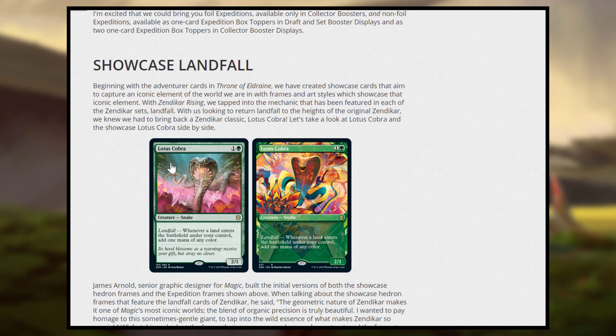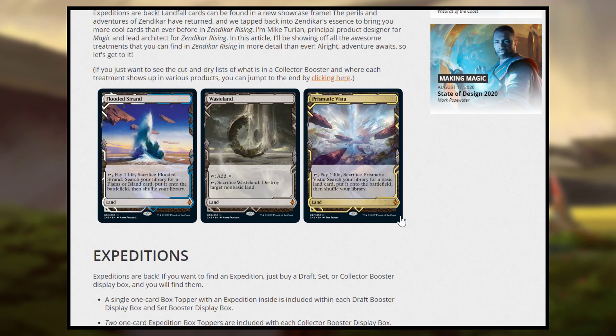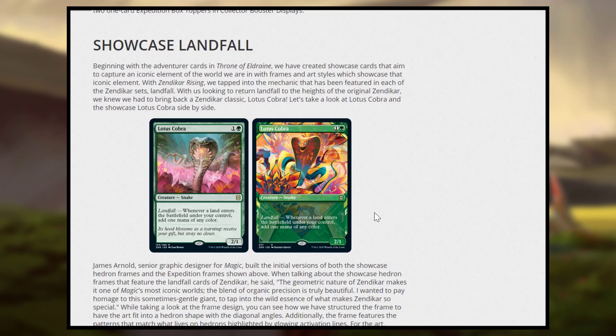Next, we have Showcase. Every single set has a Showcase theme. It started in Throne of Eldraine with all adventures having the fairy tale looking art. Then in Ikoria there was the movie poster kind of art, and in Core Set 2021 it was all based on the Planeswalkers. Here in Zendikar Rising, it is all based around landfall — all your landfall creatures are going to have this special border supposed to be based on adventure posters.